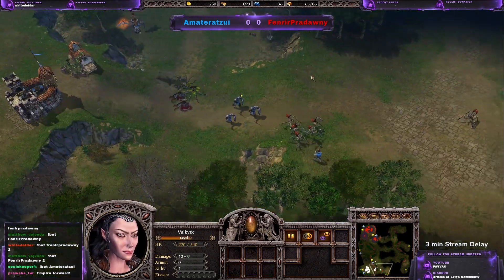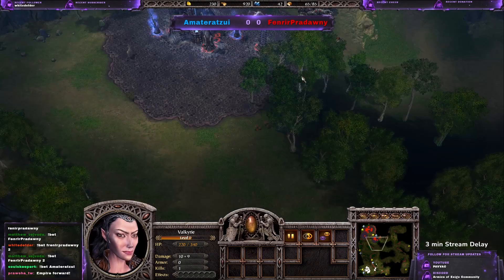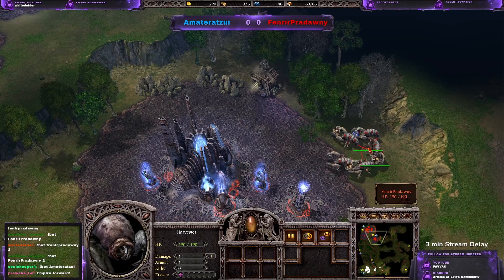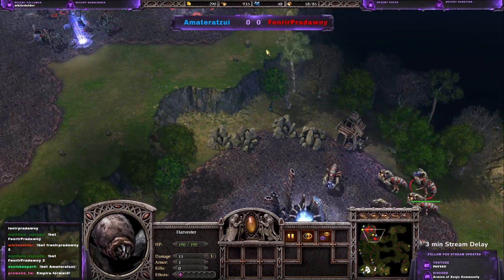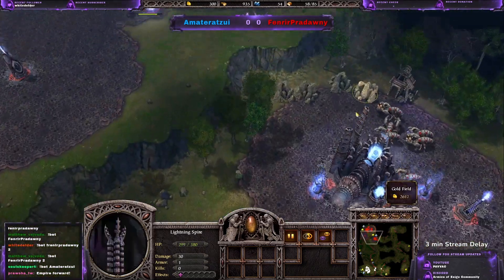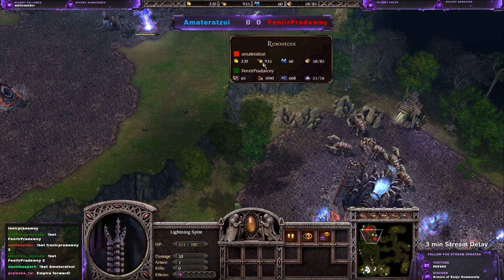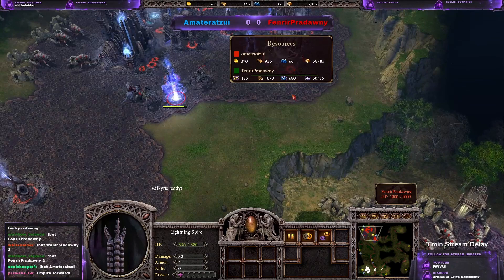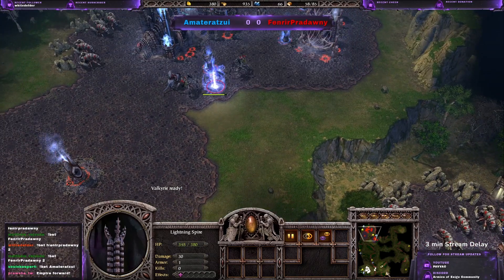He's actually retreating with the Valkyries because maybe he was expecting something bigger. This is definitely bad — he was waiting with the Harvesters for too long, losing momentum. He has some gold; 300 is pretty recent but he's definitely short on gems.